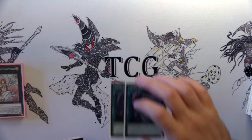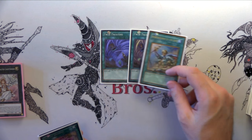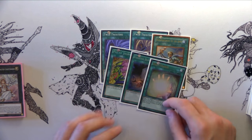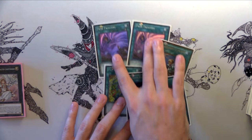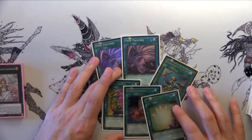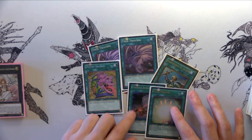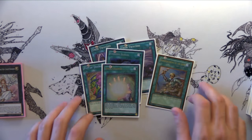For just extra and situational plays, I'm playing one Twister, Reinforcement of the Army, one Desires, one Foolish Burial, and one Soul Charge. If you're going second, these are great — especially going against Paleozoic or Pendulum. I wish I played more Desires but I only have one, so that's it for now. Foolish Burial helps dump cards you need in grave, and Soul Charge just wins.